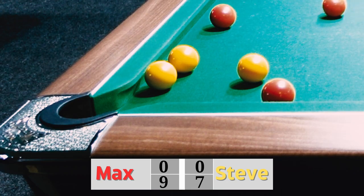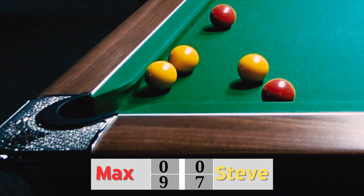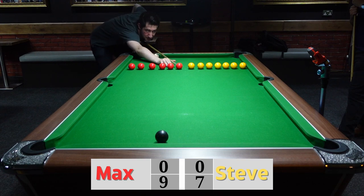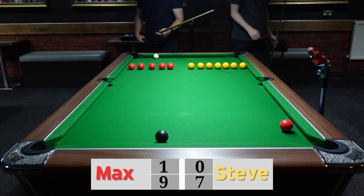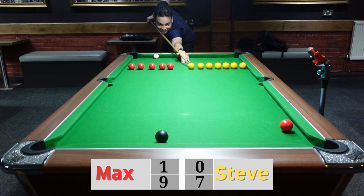Look how it just slides past those yellow balls — if that was a pool shot that would be a beautiful shot. It would be for Max, but it is not. Steve takes that game — it's nine-seven to Max. It seems like Max's algorithm is not working today.